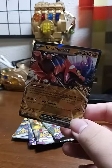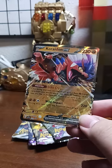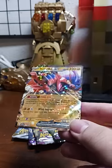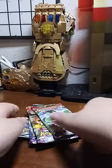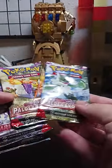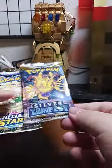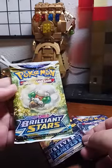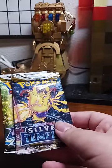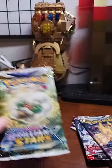The first card is a Charizard EX — it's an alternate art. For the packs we have: Scarlet and Violet Paldea Evolved, the Scarlet and Violet base set, Sword and Shield Silver Tempest, and Sword and Shield Brilliant Star. Let's start with Brilliant Star.